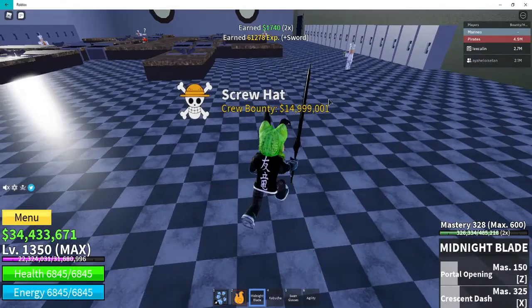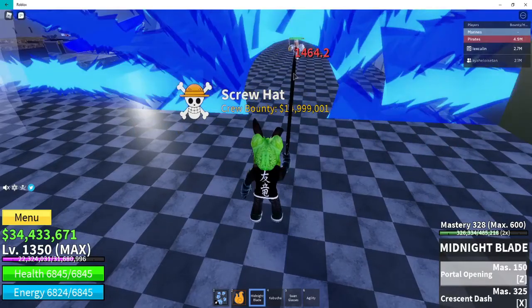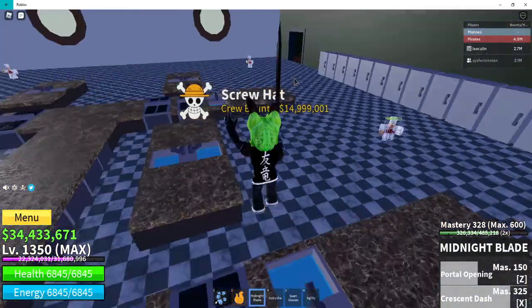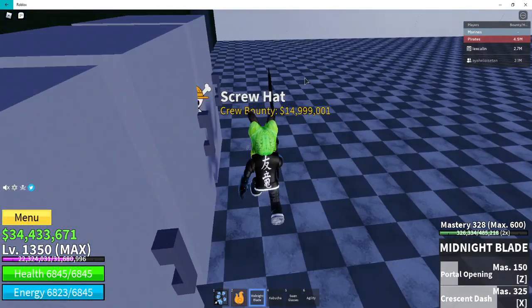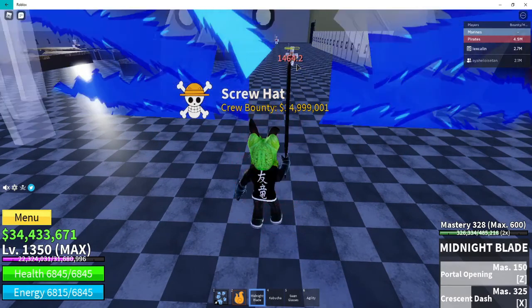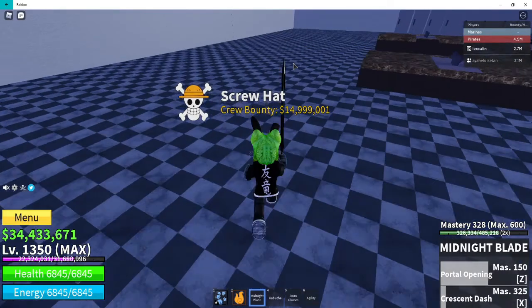I think this is a good item to have in PvP because you can use this to escape. If another player is getting close to you, you can use the Z skill to throw them back.